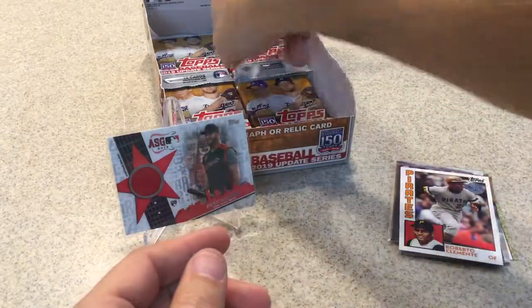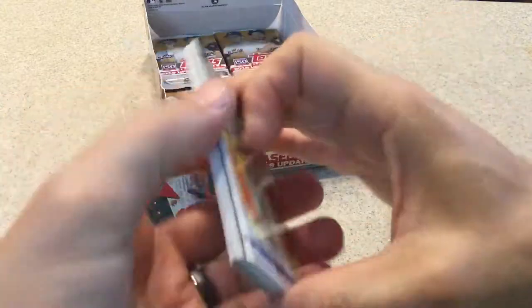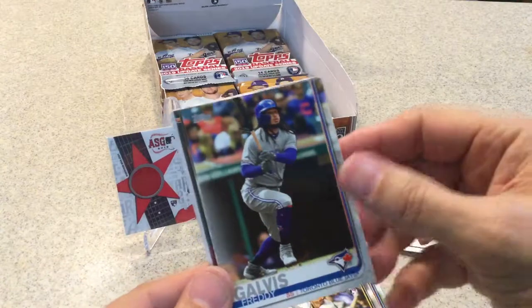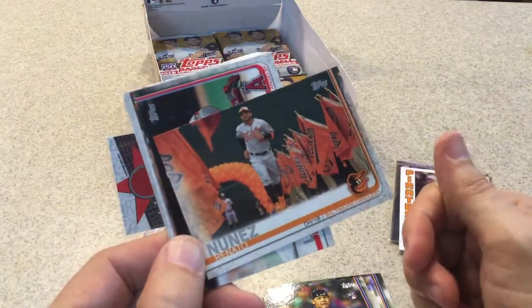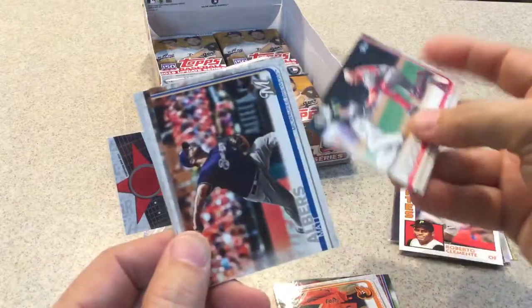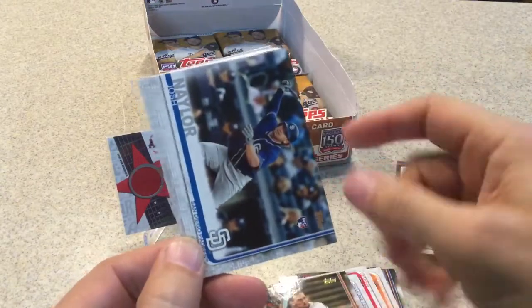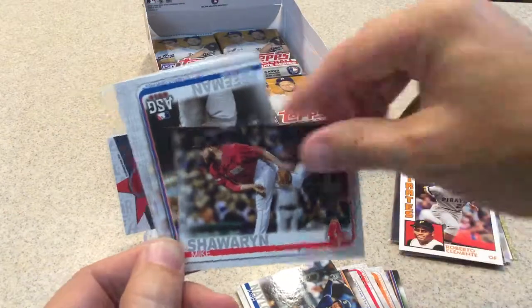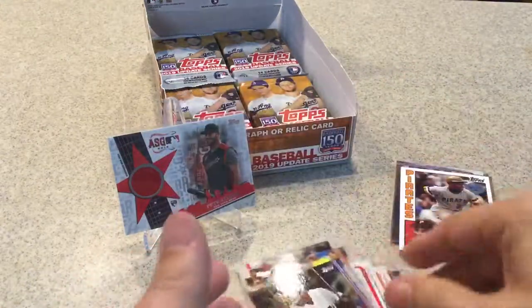Alright, I'm gonna start speeding this up so it doesn't take an hour. LeMahieu, Bryan Reynolds rookie card, Freddie Galvis, Alex Jackson rookie card — still looking for some of those other rookies. Renato Nunez, Jonathan Lucroy, Matt Elbers, Bregman home run derby with 150th stamp, Josh Naylor, Mike Sherwin rookie card, Freddie Freeman All-Star game, Brantley All-Star game, Malky Cabrera, and Curtis Granderson.